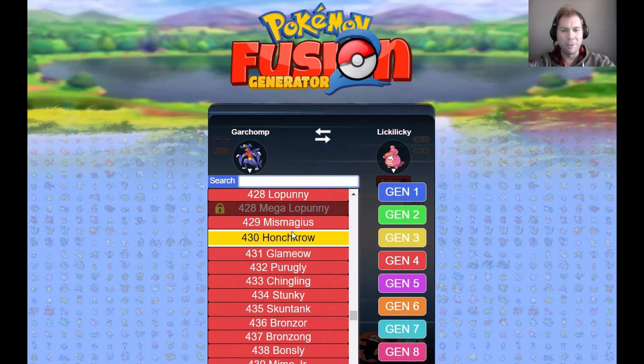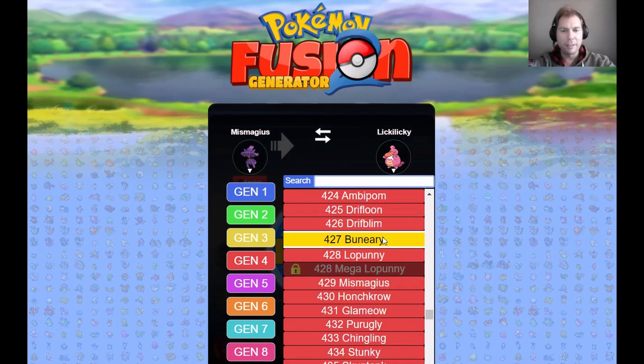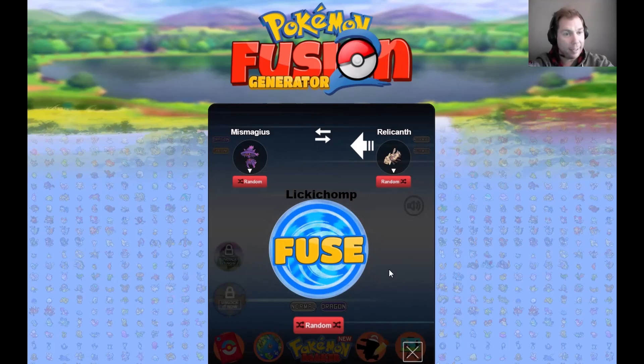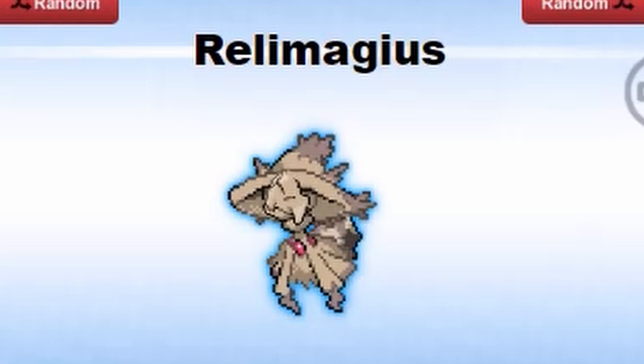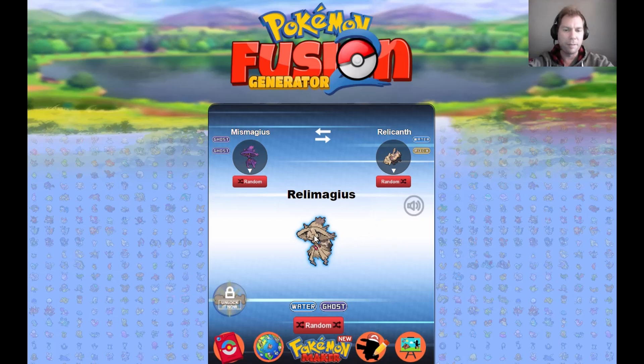A couple more — Mismagius. I don't know how to say her name, no one knows. What if we do Relicanth? That face on that body — let's try. Okay, so this is kind of clearly Relicanth's face, but his defining feature is kind of his whole body. Even though this is obviously Mismagius's body, it kind of works. This would make like an acceptable regional form for Mismagius — it's like an old woman face or something. If this were presented to me as a brand new Pokémon I would be skeptical, but if I were an artist I could make something really cool and unique from it.